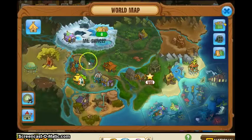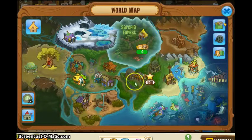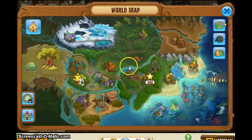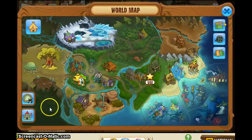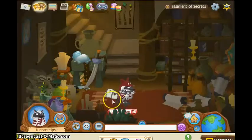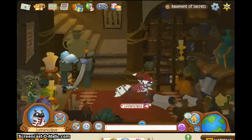So what you're going to want to do is go to the world map. And I don't know why it's right here, because the Temple of Zios is right here, so I don't know why it wouldn't be like right here. But anyway, I didn't make this game. So you're going to want to go down here — it's not in any of these places. You're going to go down here and click right here. Yes, I got it right — right there. And then you'll be in the Basement of Secrets.